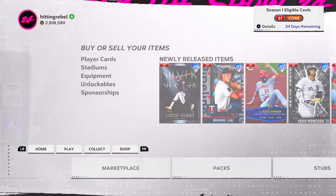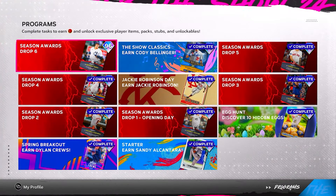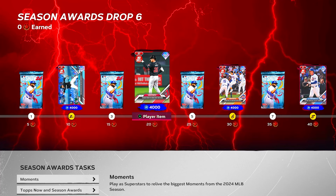First things first, let's get into the program that got dropped today, which is Season Award Six. We got a 92 overall Anthony Maldonado — slider, sinker, cutter starting pitcher. That's not gonna work. As a starter with 57 stamina, why didn't they just make him a reliever? He doesn't have a change or anything, but with the sinker-cutter-slider combo he could have maybe worked as a reliever — definitely not as a starter.